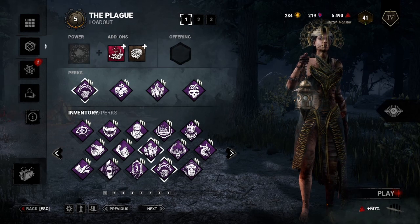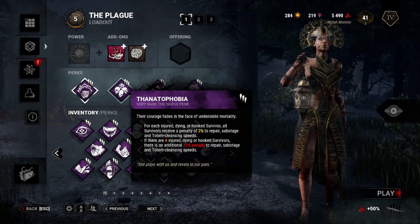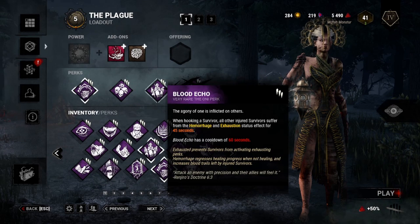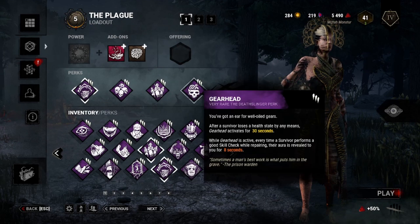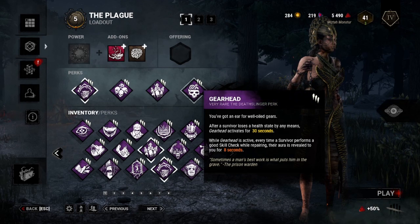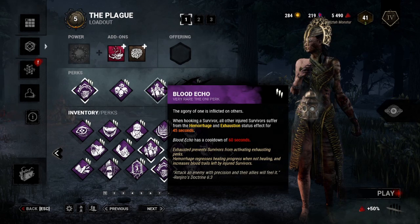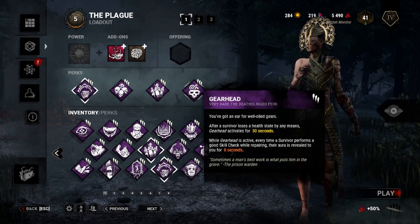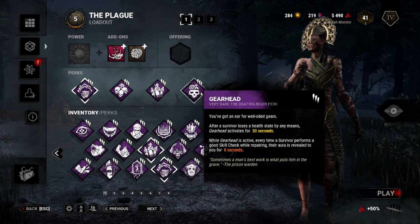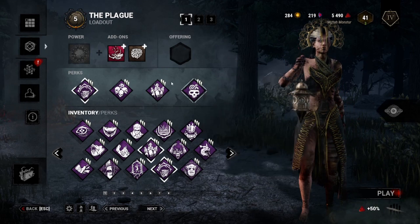This one offers everything you want right now: something to slow down the game at the beginning with Corrupt Intervention, something to slow down the game throughout with Thanna, getting rid of exhaustion perks with Blood Echo, and some tracking with Gearhead. Plague makes it so that people get injured pretty easily and will stay injured, so you inflict the exhaustion once you hurt somebody, and you will see people once they do good skill checks while this is up. Pretty self-explanatory.